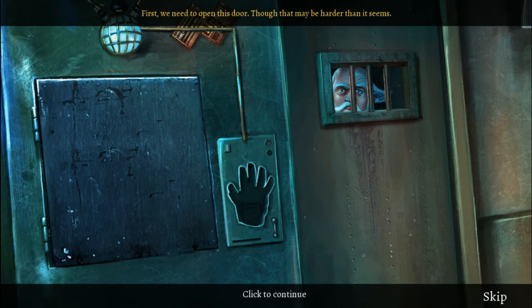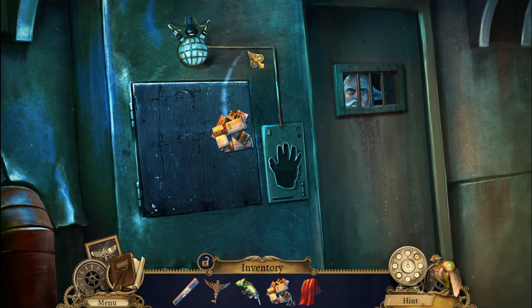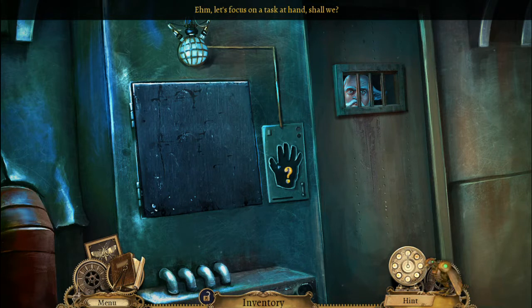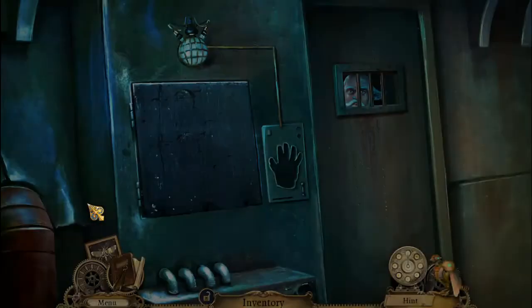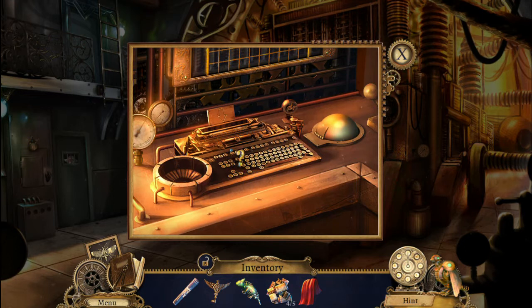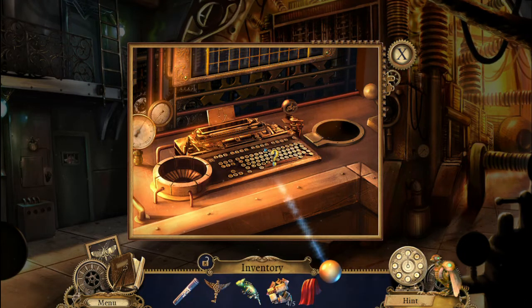First we need to open this door — that may be harder than it seems. Barber has tuned all the mechanisms to his super strong mechanical arm. You might need help with it. Got more golem pieces. Let's focus on the task at hand. Some kind of card. Ah, here's the metal ball that we need.